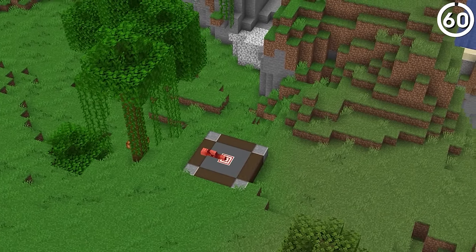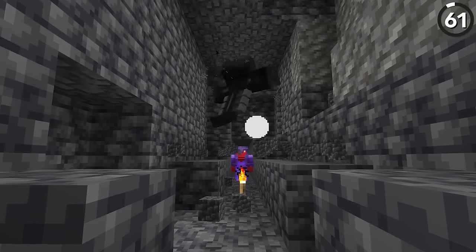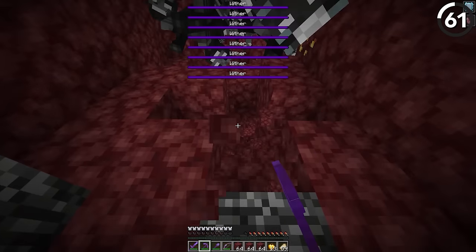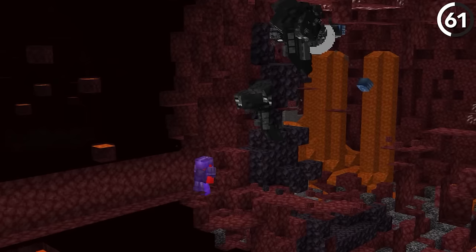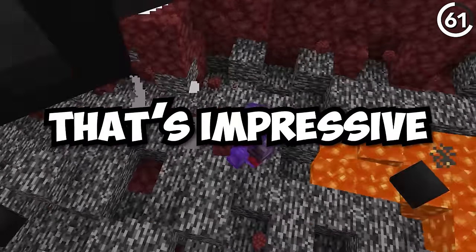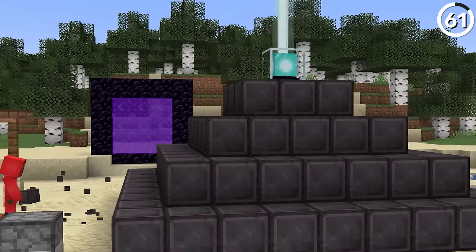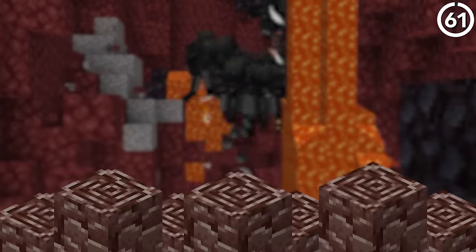Even harder than trying to get that kill is trying not to get killed yourself when you're mining with a wither. Different people have tried to use withers to strip mine in the deep slate, but what's even more difficult is trying to use a wither to mine for ancient debris. They won't blow up the ancient debris, but with how low a blast resistance netherrack has, you're opening yourself up to a lot of trouble. To do this long enough to actually get some ancient debris is impressive — in our testing, it was hard to last more than a few seconds without dying, let alone long enough to get a full netherite beacon.